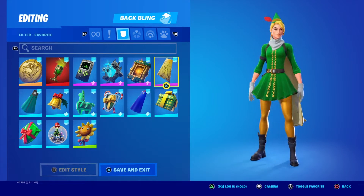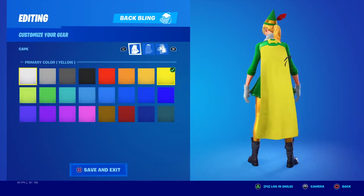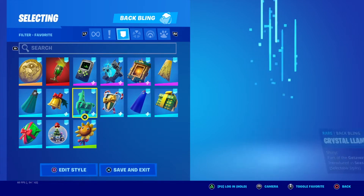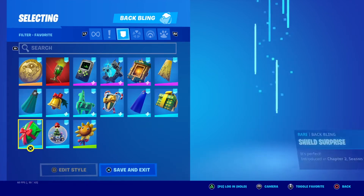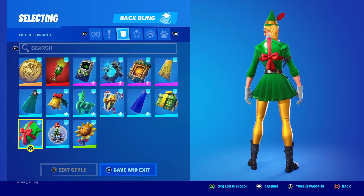The nano cape looks really good obviously because it's yellow. For the emoticape I went with yellow as a primary and green as a secondary — you could switch those two around as well. Here's the back bling that comes with the skin, looks super nice. For the banner cape I went with yellow, but green would also look good.